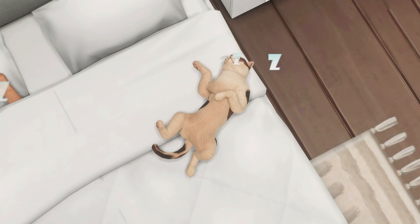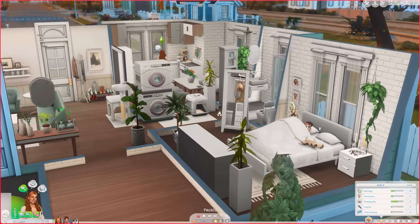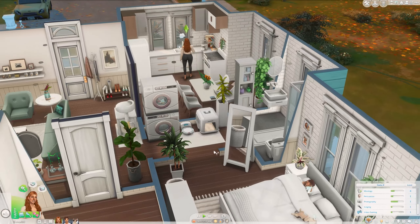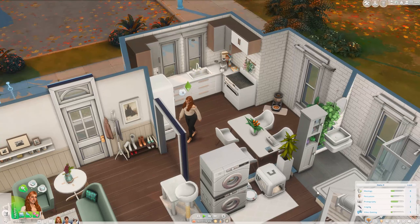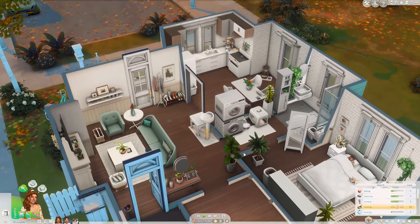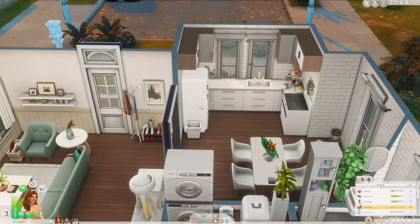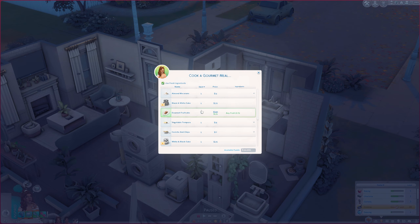In the previous part, Elena and Connor got engaged — I almost forgot their names, it has just been such a long time. In this part I really want to do some wedding preparations. Off camera I leveled Elena's baking skill up because I thought you needed that for making wedding cakes, but you actually need the gourmet cooking skill. Oops. But she is level five baking now, so that's nice.